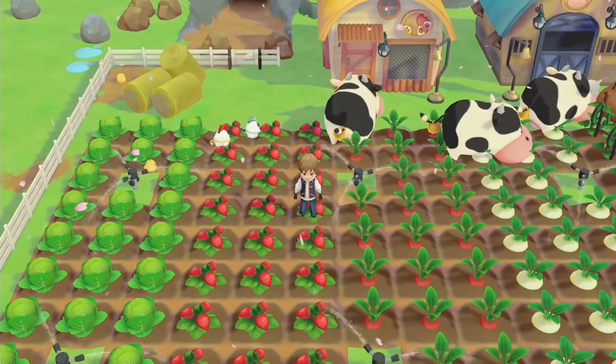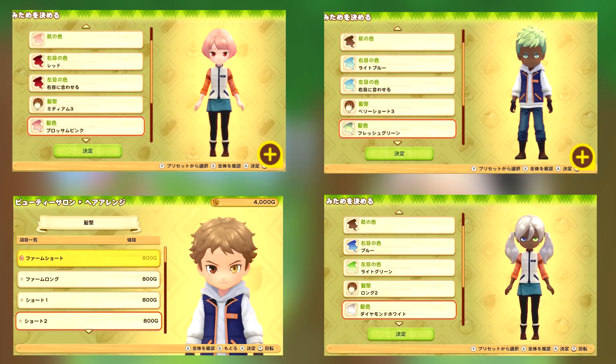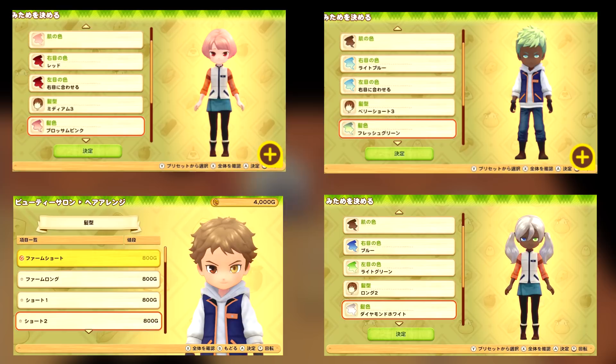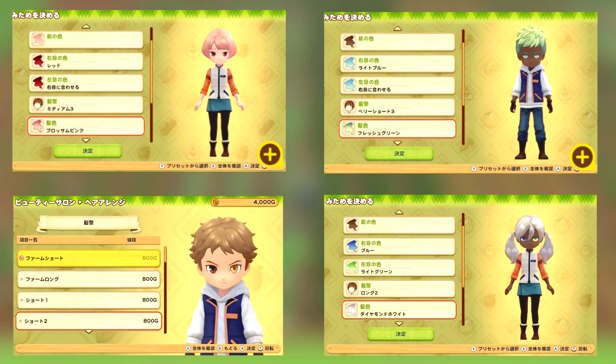First of all, let's take a look at the new character customization screenshots they gave us. These first ones on screen here are of the actual character customization — changing your skin, eye, and hair color. It looks like we'll have a nice bit of customization for our characters, which is awesome. It doesn't seem like there's anything too different from past games, however I love that you can have two different colored eyes. That's really cool — it's a nice touch for character design.